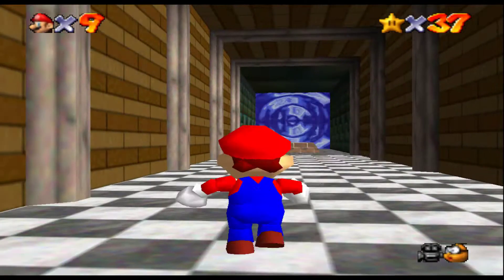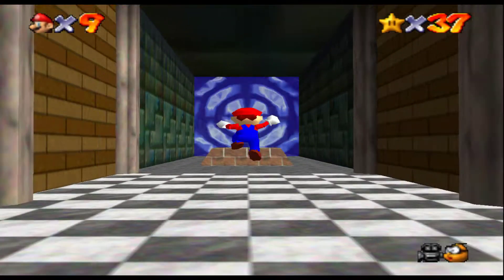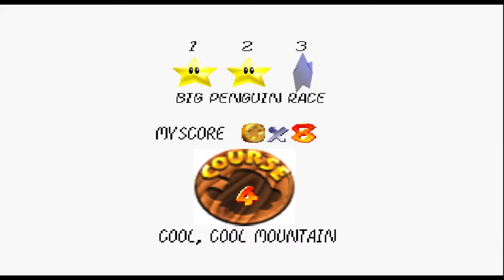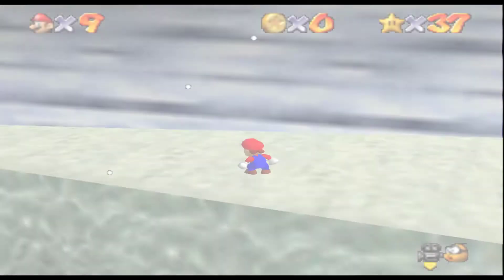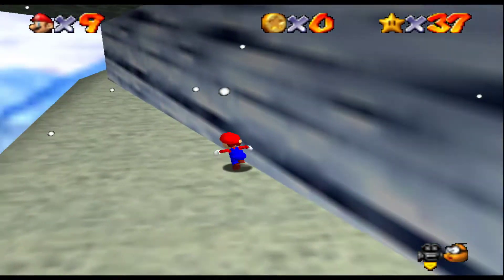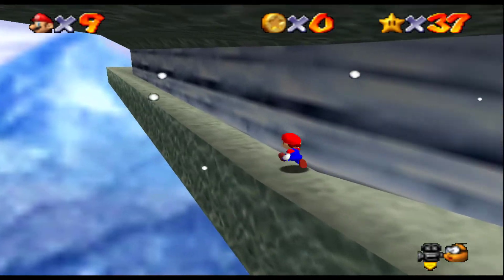I guess we can go back to CCM and do the big penguin race real quick. Oh, I could also go back to THI and do the Wiggler fight quick. So we have a few missions lined up that we can do real quick, so that's good. And of course, let's spawn this down here.